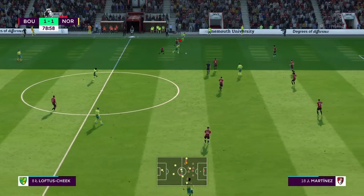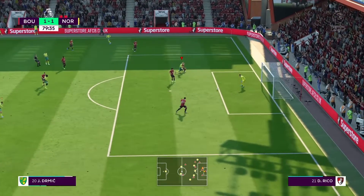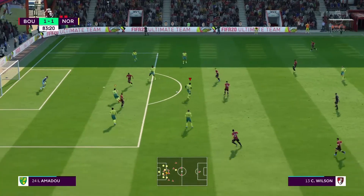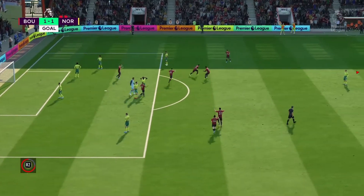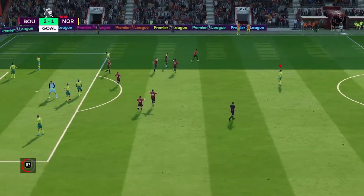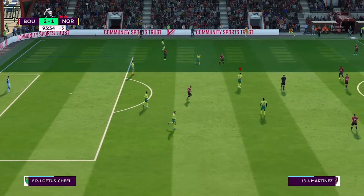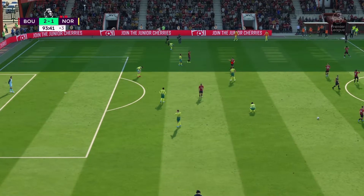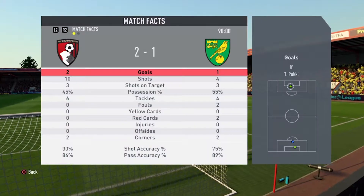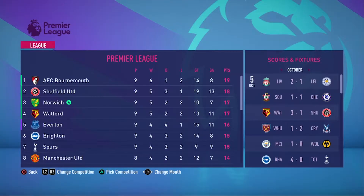With nine men we somehow manage to force a half-chance as Lewis runs forward from the back and whips one in for Dr. Mick, but he can't get any meaningful contact on the ball. With time running out, Wilson gets another chance — the keeper makes a good save but the rebound falls straight back to Wilson who volleys it into the back of the net. That is heartbreaking. We worked so hard and there's no coming back from this. Full-time whistle — we really screwed ourselves over. We were 1-0 up and playing well, but those two red cards just killed it. We stay third in the league somehow and Bournemouth have gone top.